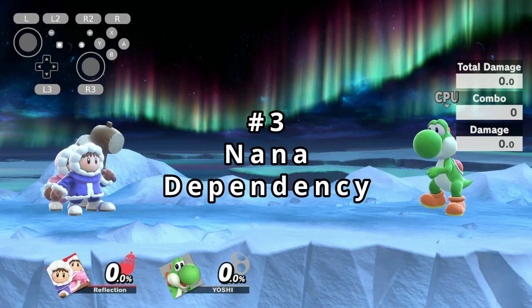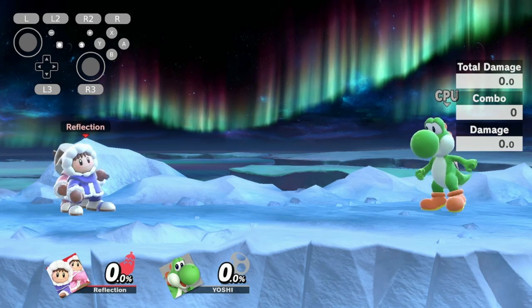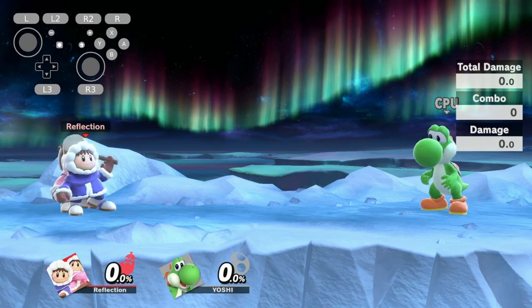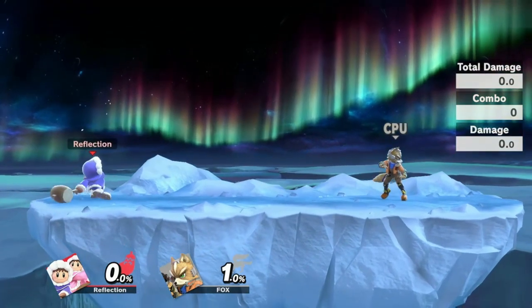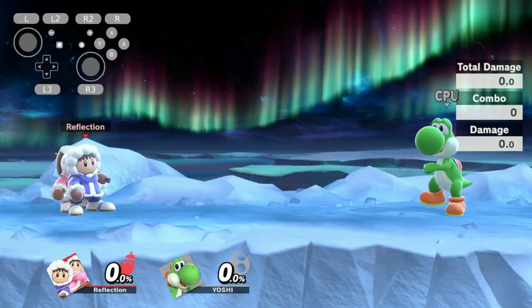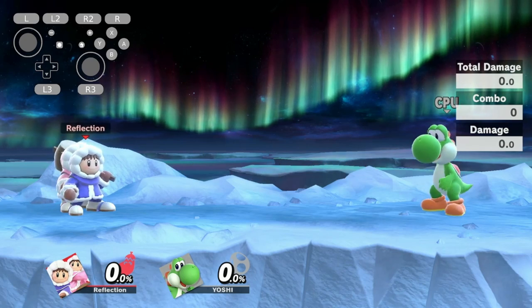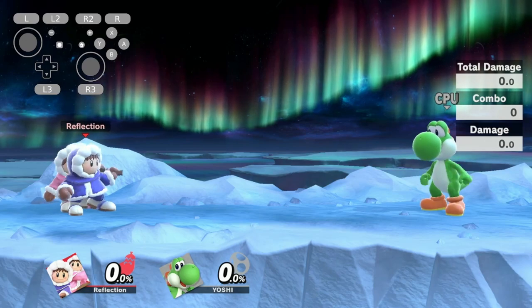Number three: Nana Dependency. Ice Climbers are forced to rely on Nana for maximum potential, leading to having to multitask both climbers. Without Nana, you become the worst character in the game with a terrible recovery — Belay and Squall both lose a lot of their recovery aspect, and you have like no combos. Lastly, number four: bad matchups. It is no surprise that Ice Climbers struggle a lot with zoners, especially the Belmonts, and with rushdown characters to some degree.